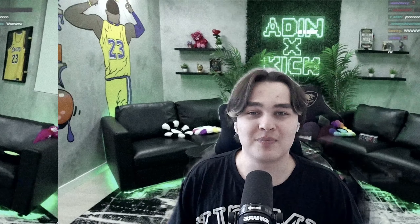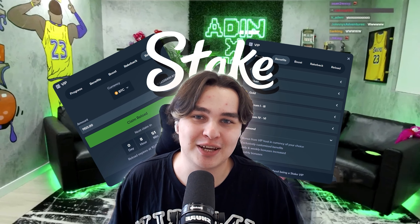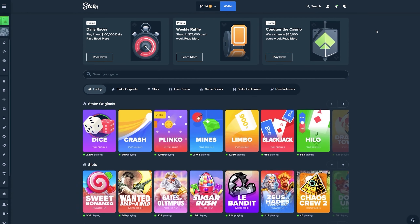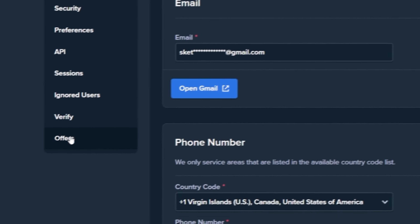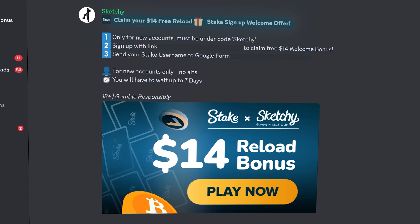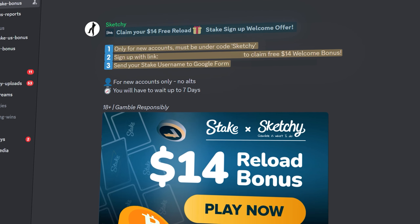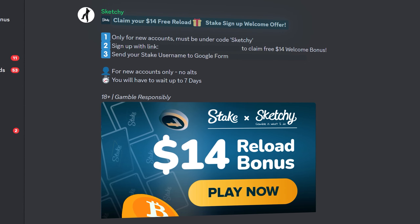Before we get into the best part of the video, I want to show you the welcome offer and bonus system on Stake where you can earn rewards. To be eligible for the VIP system and $14 bonus, you must have an account under code 'sketchy' on Stake. If you already registered in the last 24 hours, go to settings, then offers, enter the code 'sketchy' in the welcome offer box and click submit. After registering, join my Discord server and find the topic with the $14 welcome bonus on Stake and follow all the instructions.